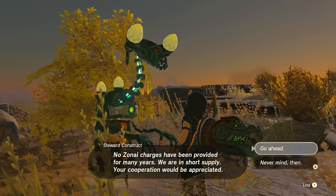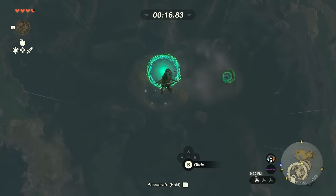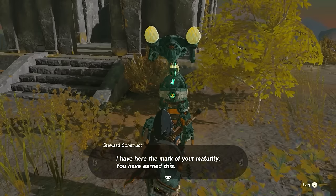Once you finish, you'll talk to the Construct, and then you'll have to do it again as an official ceremony. This time though, you'll be timed. Beat the required time and you'll be rewarded with the Glide Shirt.